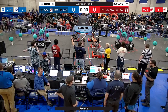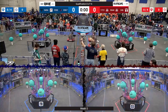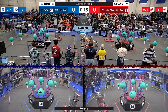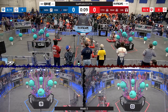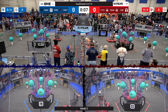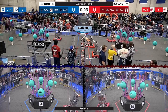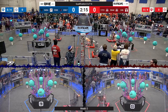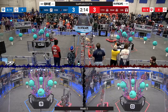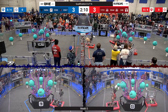We've got the thumbs up, drivers behind your lines. In three, two, one — go! We've got autonomous action on both sides of the field. 1058 and 1721 both moving off the starting line. Nia may have moved off as well, but we will see during the scoring at the end of the match as auto comes to a close. Drivers now have control of their robots.